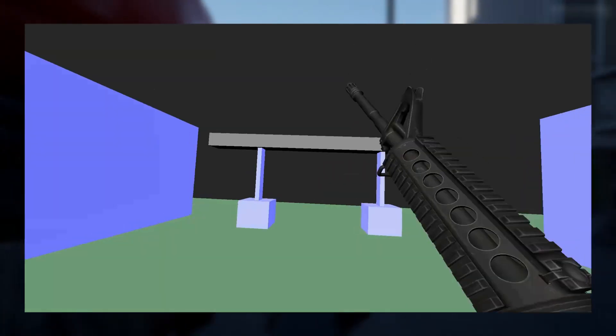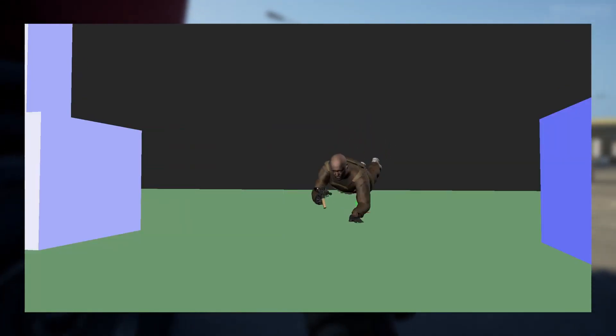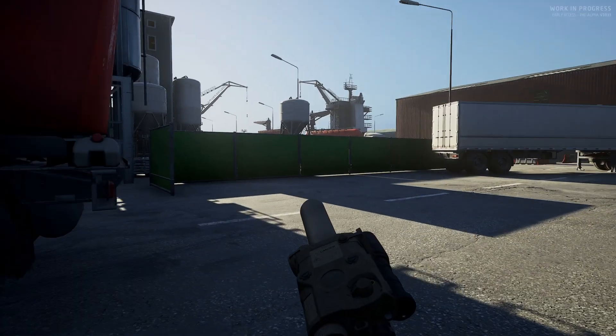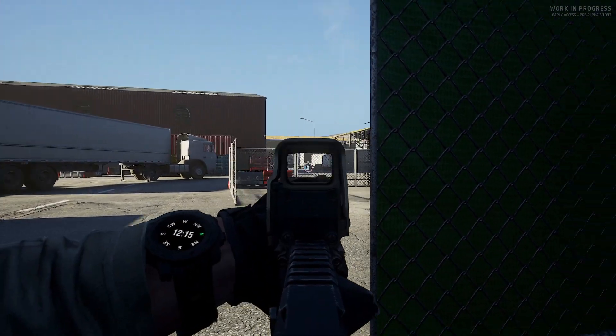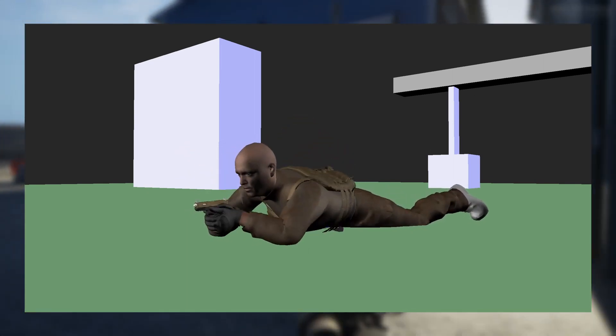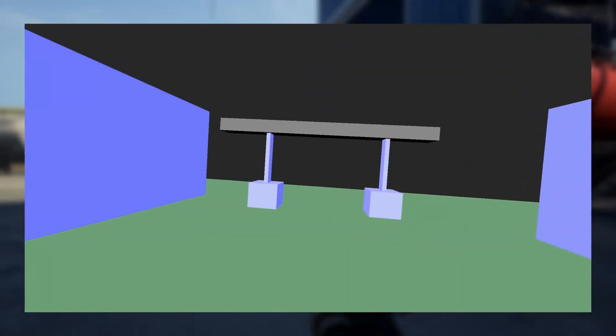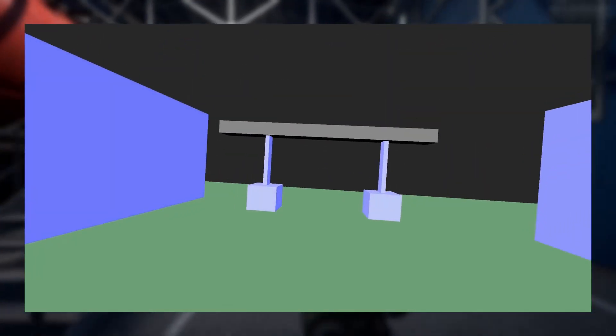Though it comes with a stealth and accuracy bonus, prone is also the slowest stance — not just to move around, but also to perform actions such as reloading, changing weapons and equipment, and looking and aiming around. For reference, the prone pistol reloads are roughly one second slower than the standing/crouch variant. More upgrades to the animations will include equipping and stowing additional primary weapons on and off the character's back.